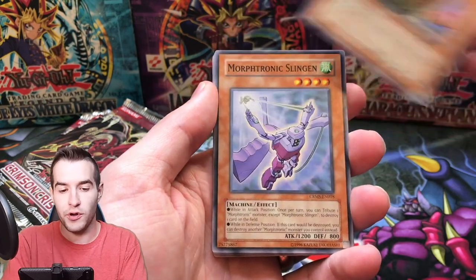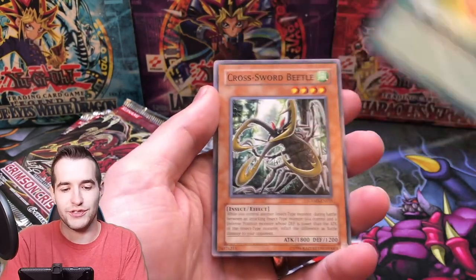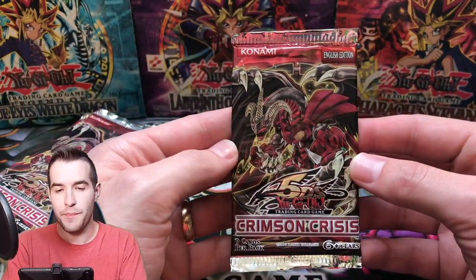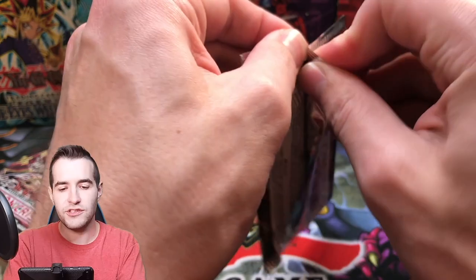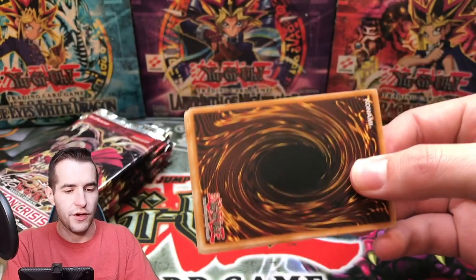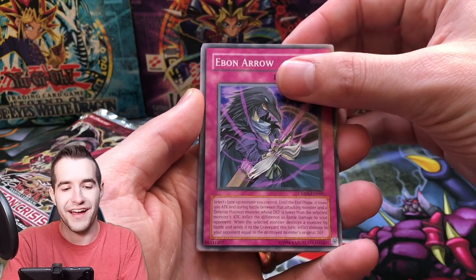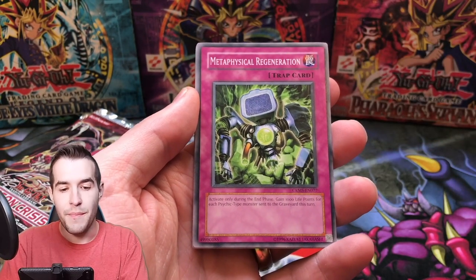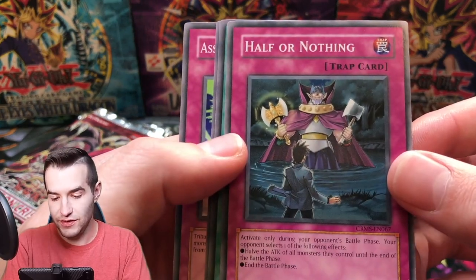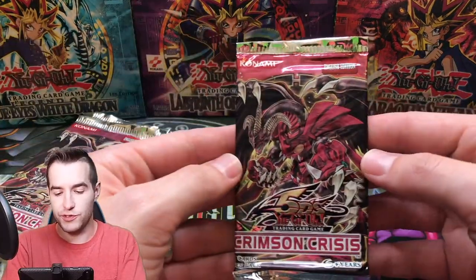Descending Lost Star, Hydra Viper, Morftronic Slingon, Ebon Arrow, BES and Assault Teleport. Spell Reactor and Force Field. I think the ratios are actually a little bit better for 5Ds than they are for the original sets, so we might actually pull a little bit more foils. We've got Trap Reactor YF, Wi-Fi, Ebon Arrow, Flip Flop Frog, Metaphysical Regeneration, Arcane Apprentice, Half or Nothing, Judge Man, and Assault Mode Activate. Two packs in and so far we've pulled nothing.